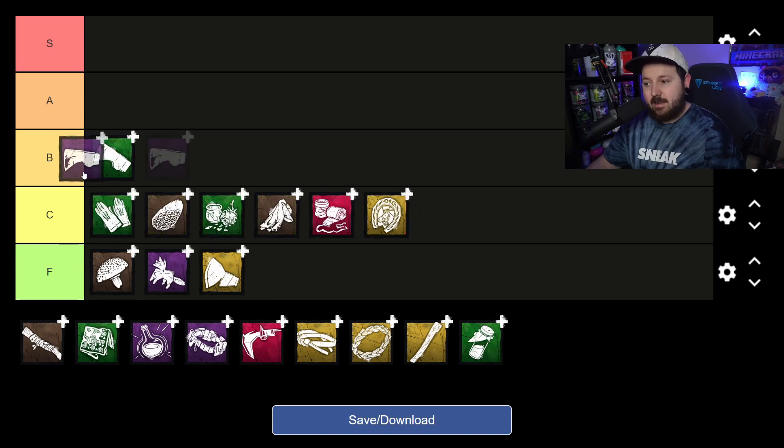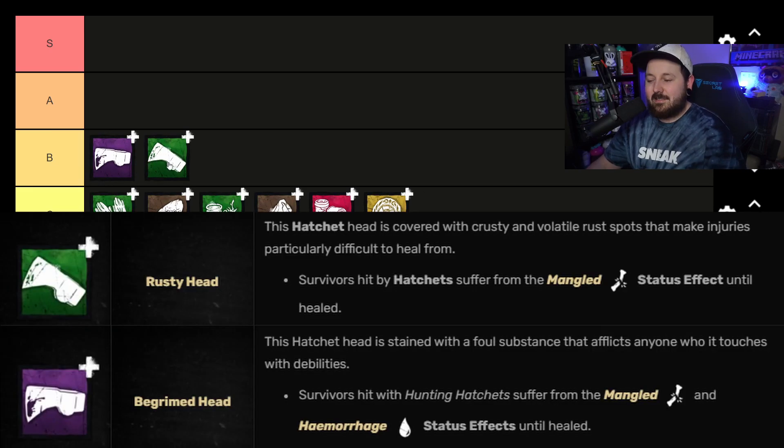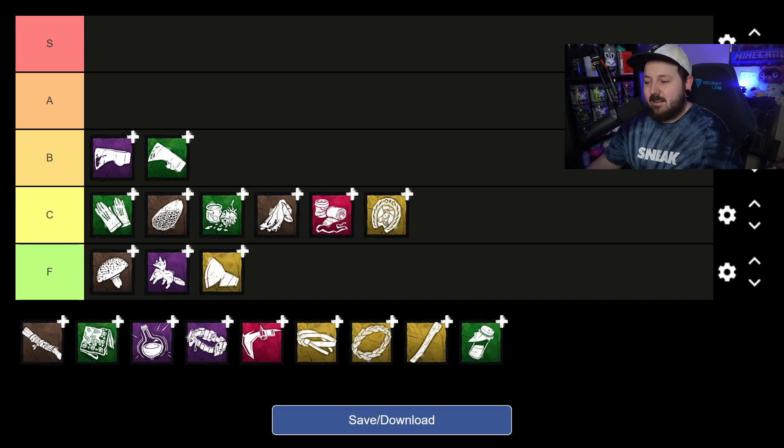Our first B tier entries are Rusty Head and Begrimed Head, because they basically do the same thing. Rusty Head gives survivors the Mangled status effect, and Begrimed Head gives Mangled plus Hemorrhage — effectively the full Sloppy Butcher. There's nothing I can say negatively about these add-ons: you play Huntress normally, land hatchets, and you're slowing the game down by making survivors take longer to heal. You can pair them with Nurses Calling or other info perks, and there's no arguing that slowing healing gives you more time to defend gens.